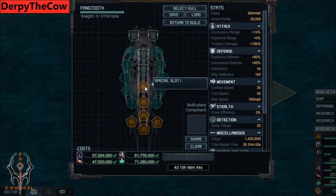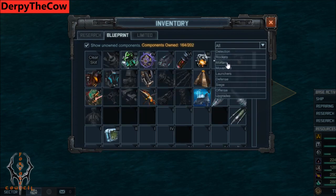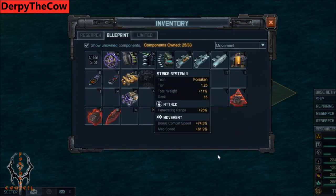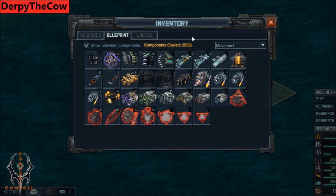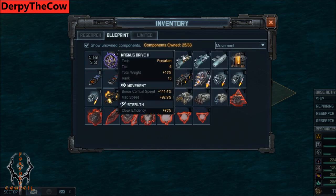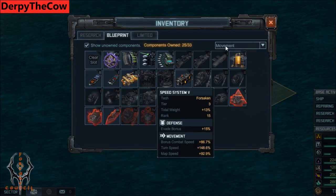Let's get started with specials. For the engine special, which every ship needs, you're going to want to either use option A, Magnus Drive — I like 3 or 2. Magnus Drive 1 is too weak and even Magnus Drive 2 is kind of weak, so Magnus Drive 3. If you don't have that, use Speed System 6 or 5, which will give your ship a bunch of mobility — that's important because it's a skill hole in these skirmish targets.